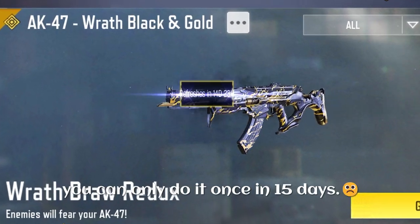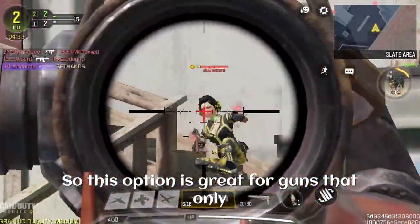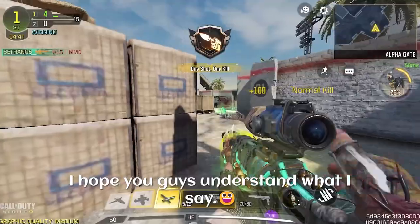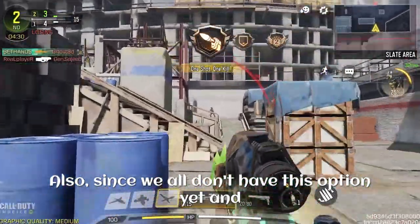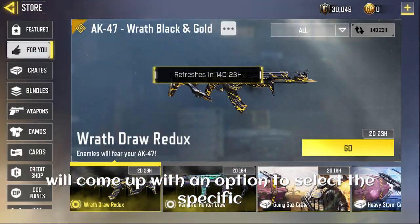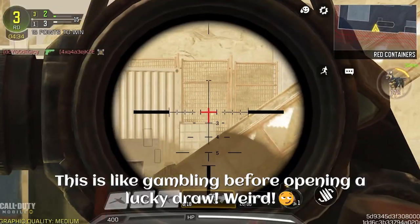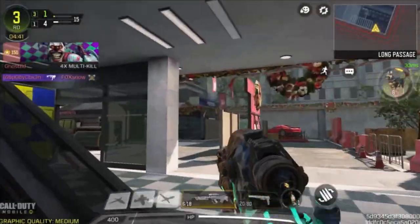If you go back to the refresh screen it says 14 days and 23 hours left, meaning you can only do it once every 15 days. So this option is great for guns that only have one draw in the For You section, but if the gun has multiple draws, this is so stupid. Hopefully in the future they'll come up with an option to select the specific draw we want — that would be way better than this. Right now it's like gambling before opening a lucky draw.